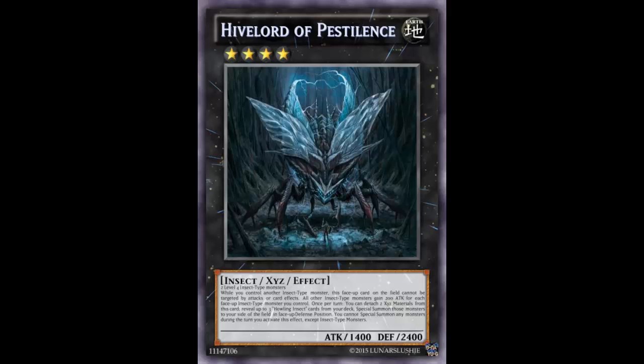All other insect monsters gain 200 attack for each face-up insect-type monster you control. That's a bit disappointing — why does it say 'all other insects' instead of 'all insects'? This card can't even boost its own attack, which seems lame for a boss monster. Why can't it get stronger too?